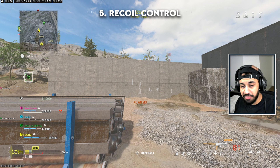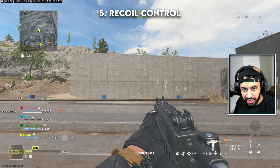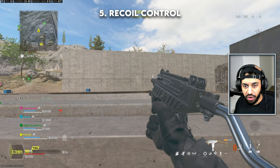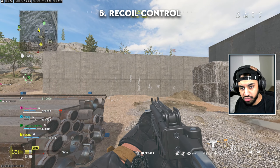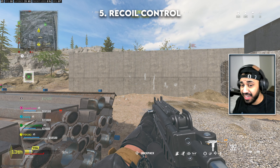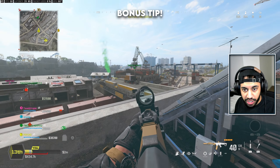A really good tip people may have forgotten: mounting. Mounting reduces the recoil of your gun in general. If you're posted up in or on top of a building, definitely use it — it helps any weapon reduce its recoil. You'll still need to correct for recoil manually, but mounting gives you that extra support when firing down range.